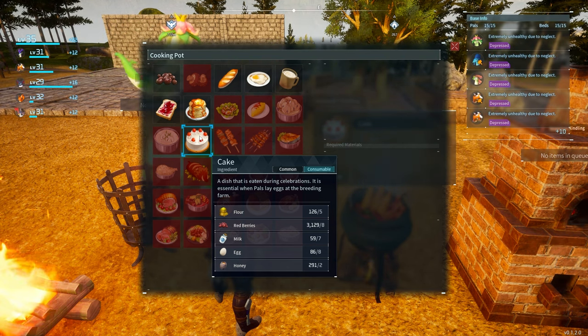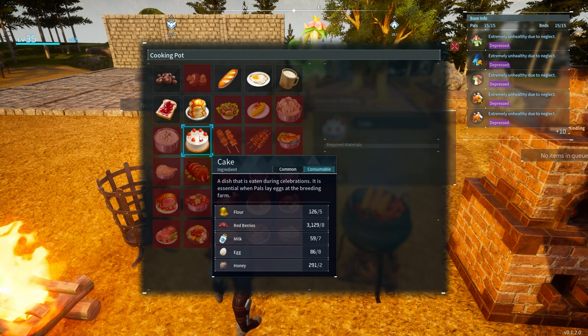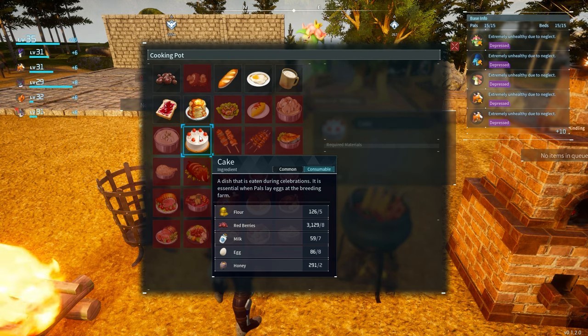Now, in order to make it, you're going to need five flour, eight red berries, seven milk, eight eggs, and two honey.